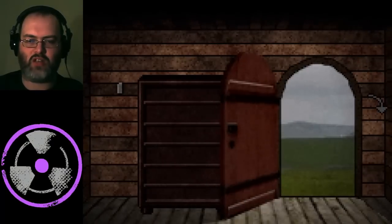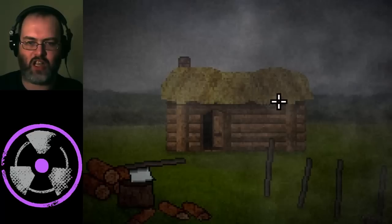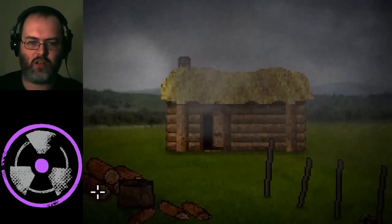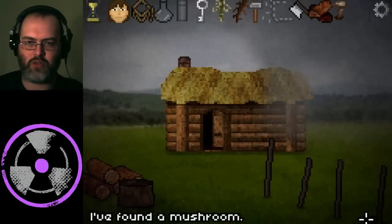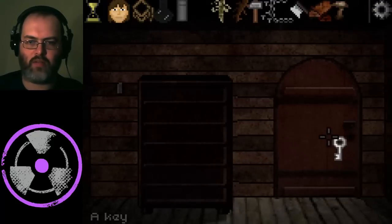We've got the outside as well, so let's go out. This one always takes me a while to find. We've got the chain right here, there's an axe, there's some logs, and down here is a little mushroom. And that's all we need from out there anyway.